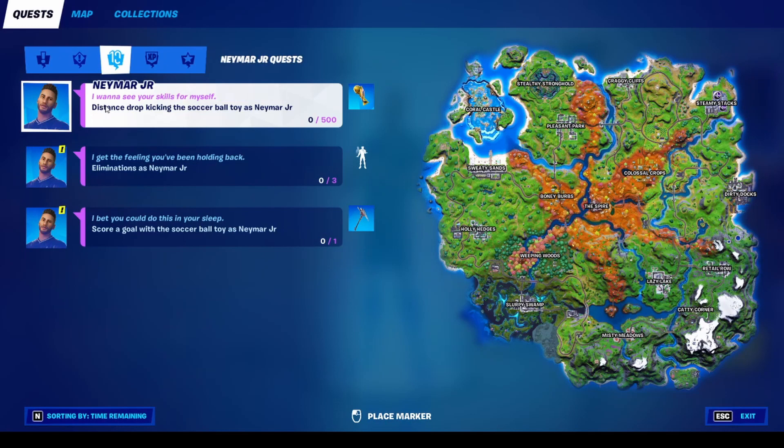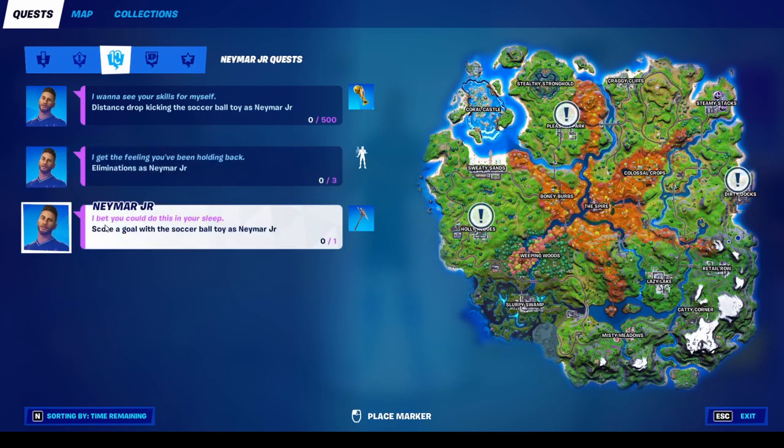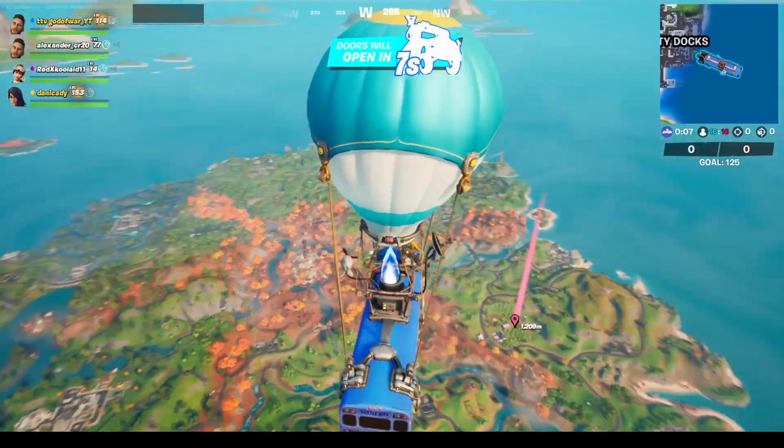You have to be wearing the skin or it won't work. To get the emote you have to get three eliminations — you can do that in Team Rumble. And to get his pickaxe you have to score a goal with the soccer ball while wearing his skin. So we're gonna do that, I'll see you there.